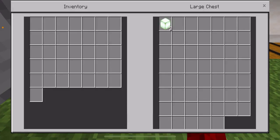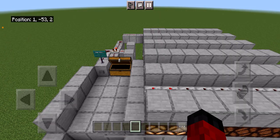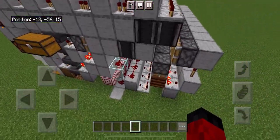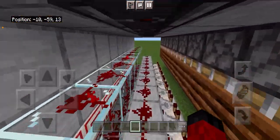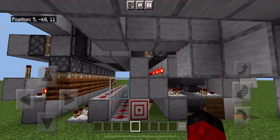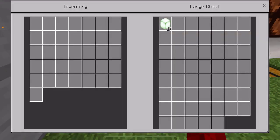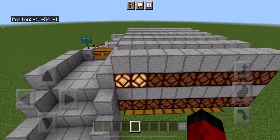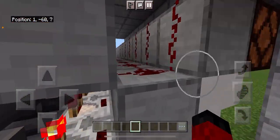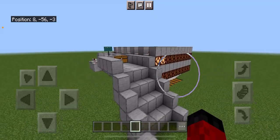You can hear it working. I'm sorting in my ceiling right now. This will take a while. So this is the world's smartest storage system, and it sets its own filters. And that means whatever you put in the storage system, it'll make a slot for it.